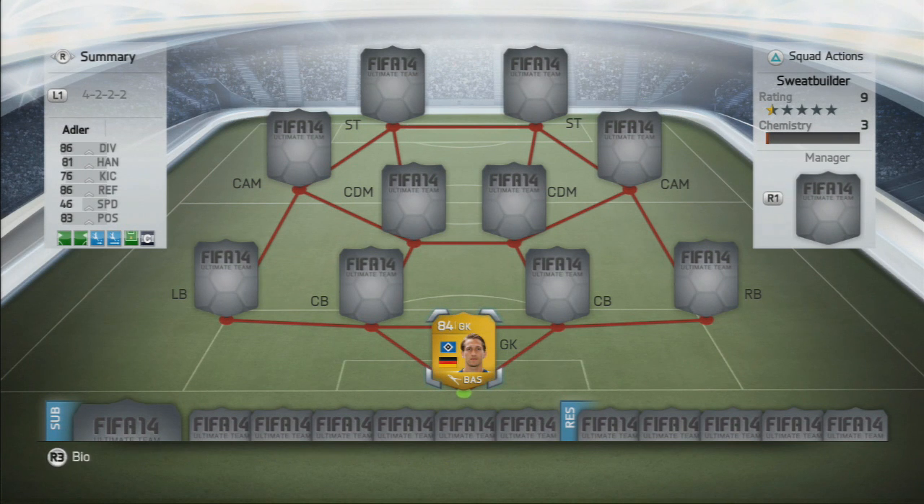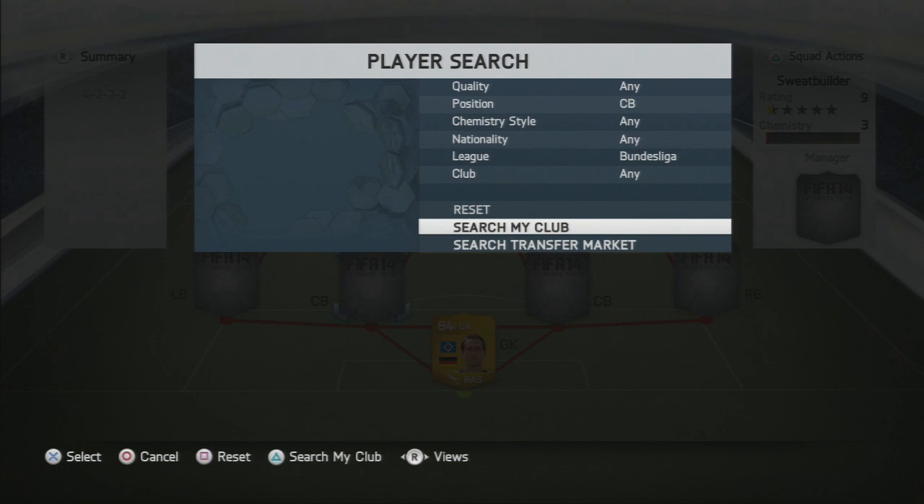The goalkeeper is going to be Rennie Adler. Could have gone with any Bundesliga goalkeeper as this hybrid is pretty simple. Could have gone with Neuer or the 34 Benaglio, which I know is a great card, but we went with Adler because he's a cheap option and he does the job.